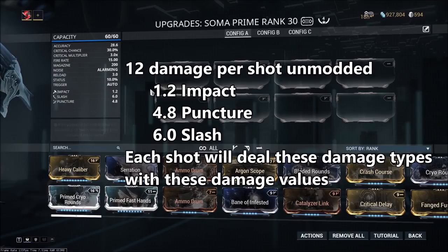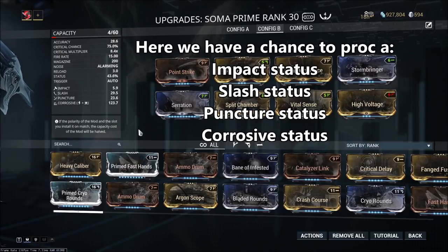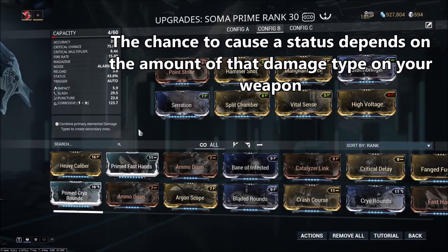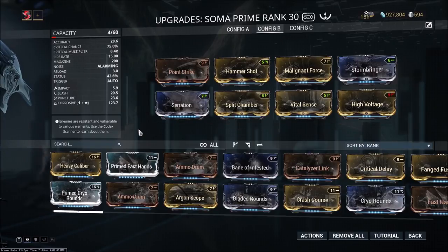Let's look at a corrosive-based Soma build to understand how status distribution works. Each pellet can only cause one status proc. So even though you have multiple damage types per pellet, only one of those damage types is going to cause a status. Even though each pellet on the Soma Prime is dealing impact, slash, puncture, and corrosive, only one of those status procs can occur at a time. Now you might think there's an even chance to proc all these statuses, but that's not the case. Your chance to proc a specific damage type status is going to depend on how much of that damage type your weapon is dealing per shot.